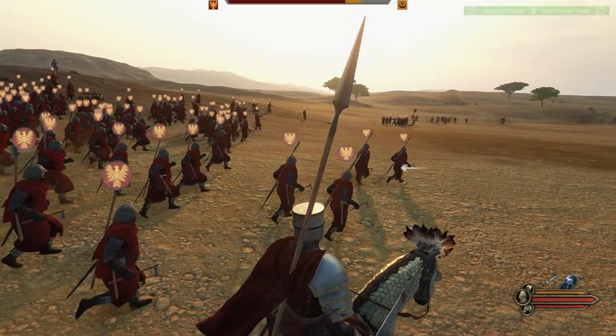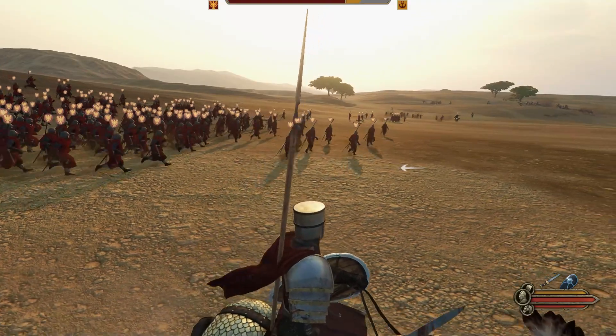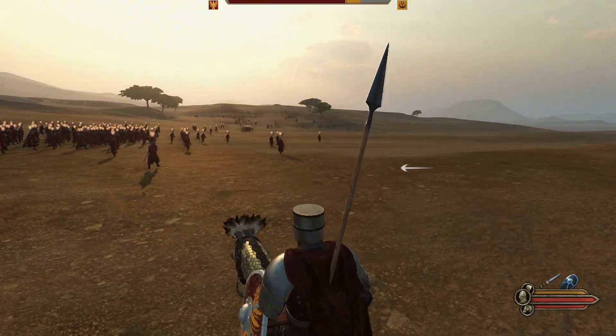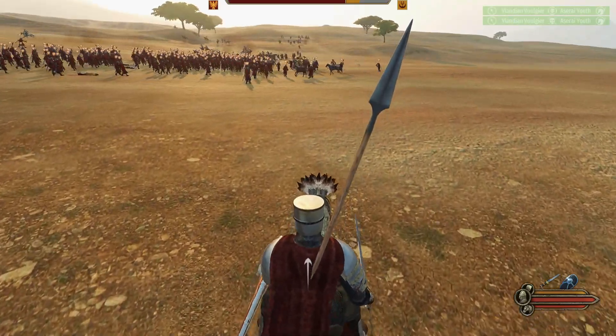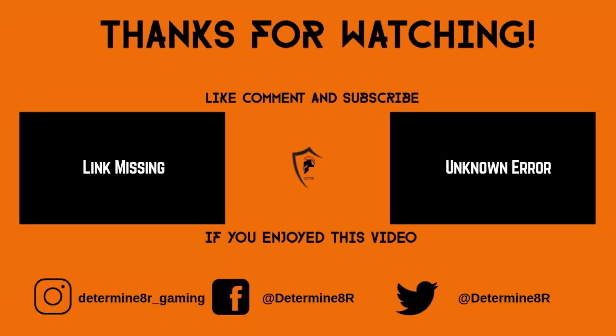In order from worst to best: number five the Batanian Fian (interesting because they're primarily archers), number four the Batanian Veteran Folksman, number three the Aserai Mamluk Palace Guard, number two the Sturgeon Ulfhednar or Heroic Linebreaker, and number one the Vlandian Vulgier. This ranking is based on hundreds of hours of experience — these are excellent units overall. Hope you enjoyed and found the video useful. If you like it, please leave a like and comment, subscribe if you haven't, and consider becoming a channel member for as little as $1.99 a month. Thanks for watching — see you next time.